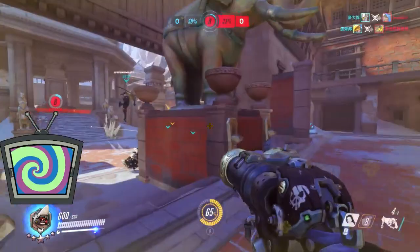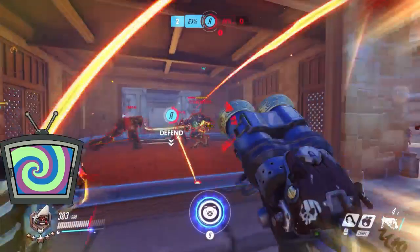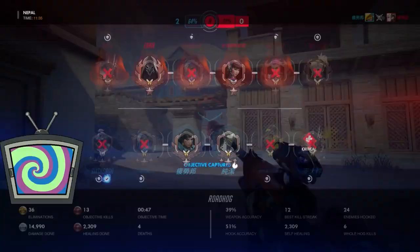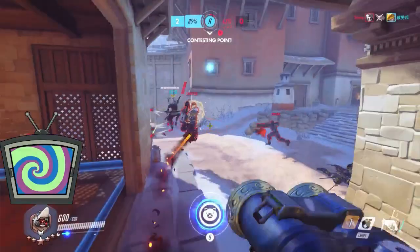Even when your right-click is at a range where it's not doing significant damage, it's still important to keep shooting — in the same way a Winston landing electricity on everyone matters. You're doing sustained damage over time. Even 20% of someone's health adds up, so aim your shots and make them count. Also, always look for the guy trying to finish you off — whether that's a nano-boosted Reaper or a Pharah in the sky. If you can land a hook, you might not save yourself, but you might save your teammates.